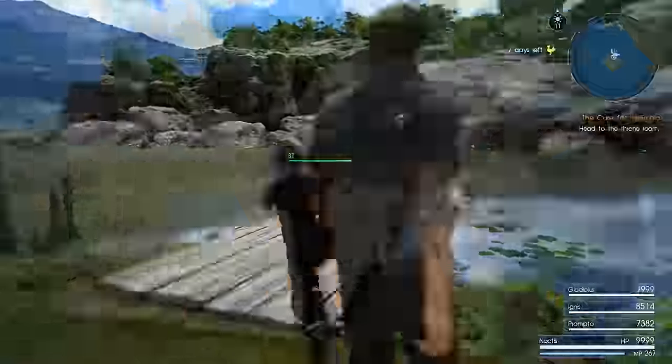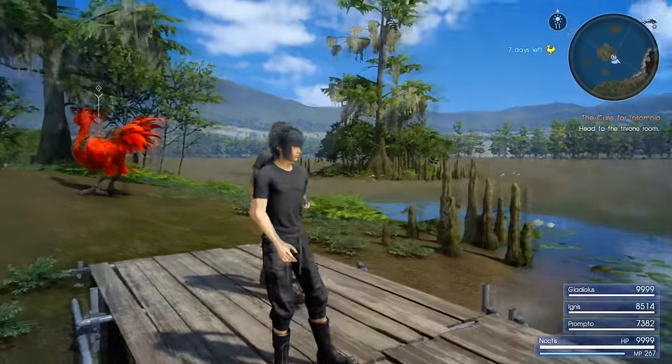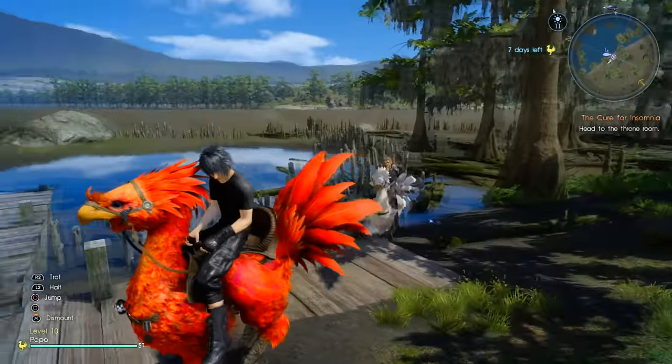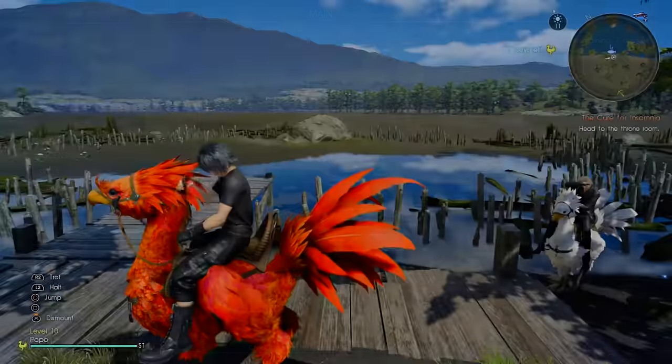Today we're going to be checking out the three secret fishing spot locations at the Vesper Pool. To access all three of these areas, you do need a chocobo. The chocobos can actually swim in this game.